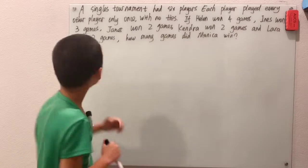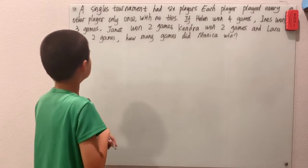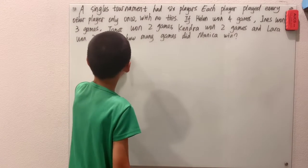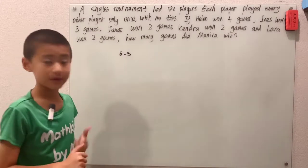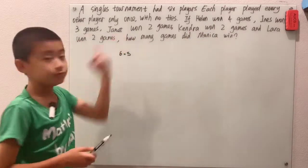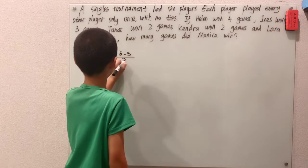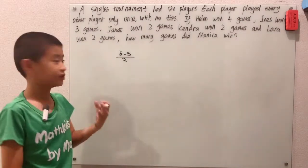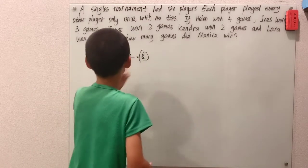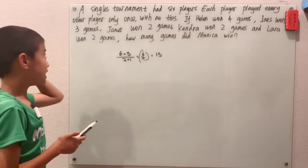Let's think about the big picture: how many games were played in all? 6 people each played against every other player, which is 5. But 6 times 5 counts Helen vs. Aynes and Aynes vs. Helen as two different things — but that's just one game. So you divide by 2, because order doesn't matter — combinations. That's 6 choose 2, which is 6 times 5 over 2 = 15. So 15 games were played.